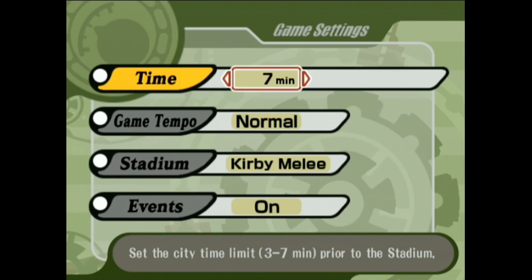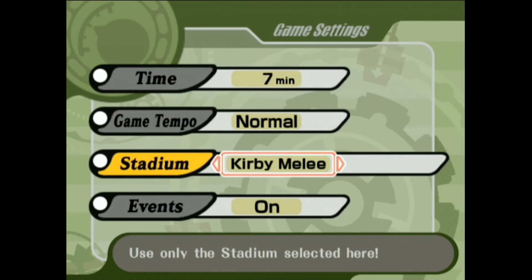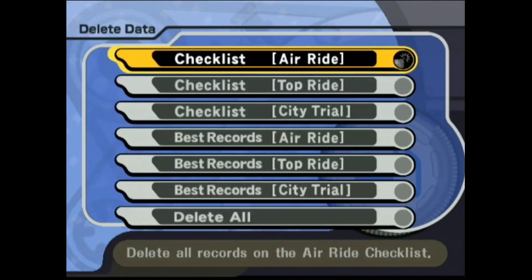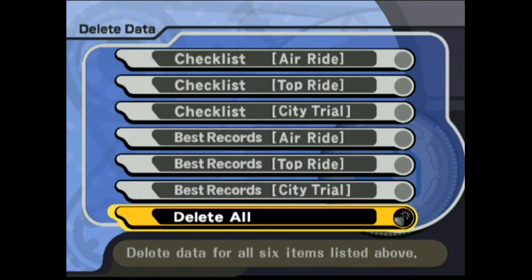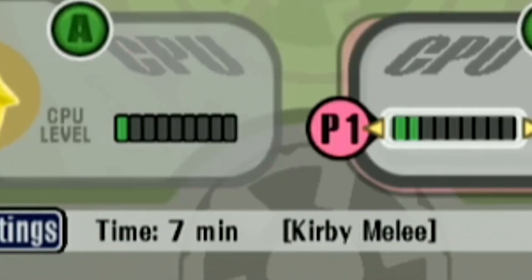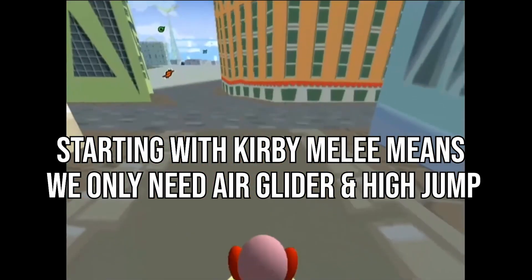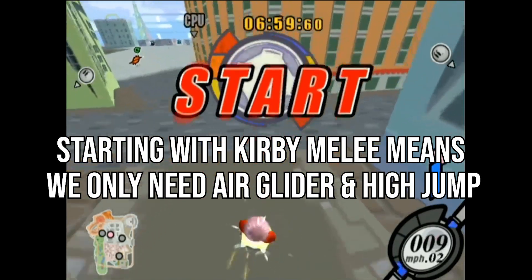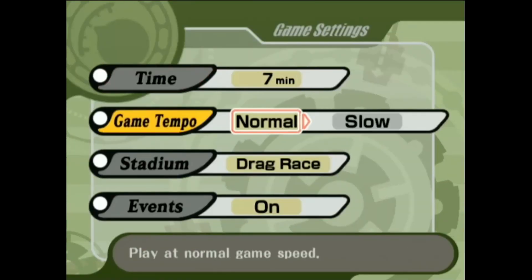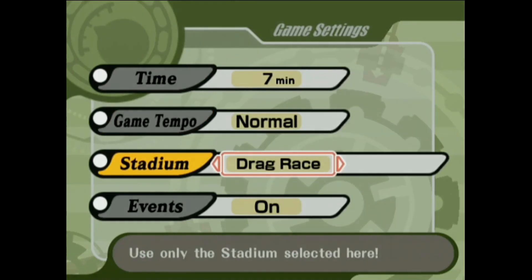On top of this, runners have the choice to unlock a necessary stadium for free by using a previous save file. The game will store the City Trial settings you had before deleting the save file to start the run, and this is allowed by the rules of the speedrun category. So runners can choose to start with Air Glider, High Jump, or Kirby Melee at the start of a run, meaning they only need to roll on two of those three stadiums at the end of cities. Time is set to 7 minutes, game tempo is set to normal, and events are enabled.